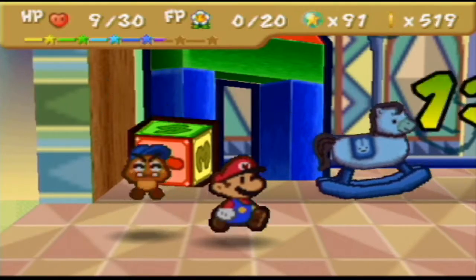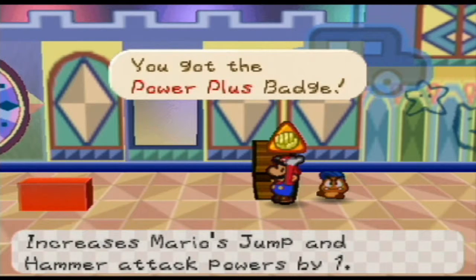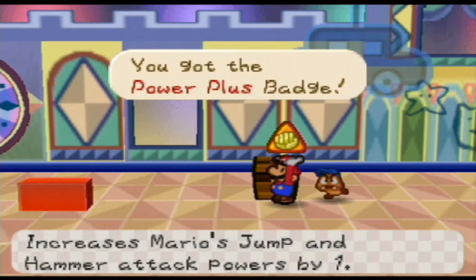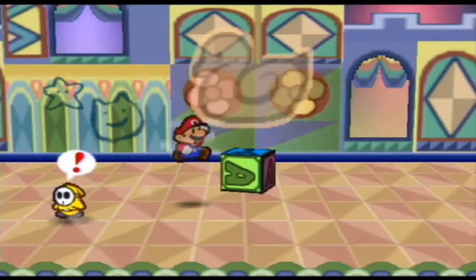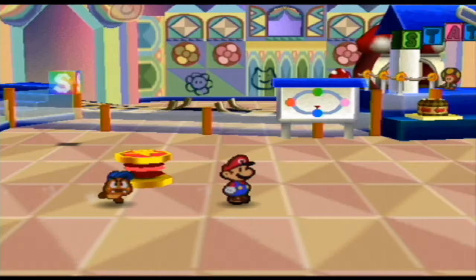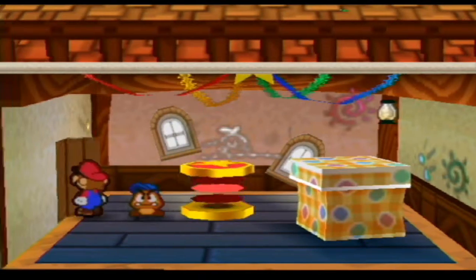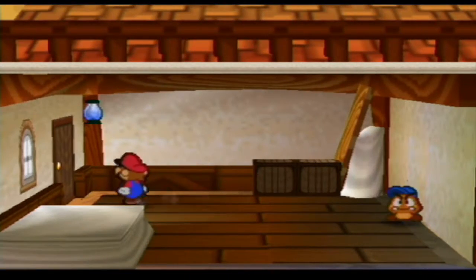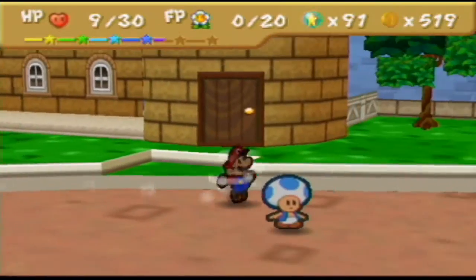He gave us only 13 star points. By beating the Anti-Guy, you get the Power Plus badge — this will increase Mario's jump and hammer attack powers by one. So in general, it just increases his base attack by one. This is pretty good if you're using jumps, because from where we're at right now, if we equip that, we'd jump and do four, and then do another four — a total of eight. That Anti-Guy really beat us up — we've got only nine heart points and no flower points.